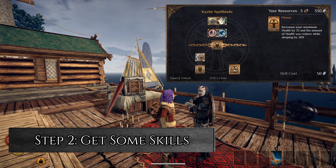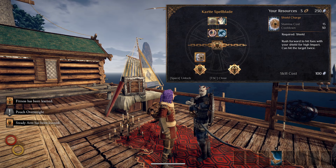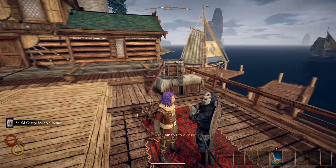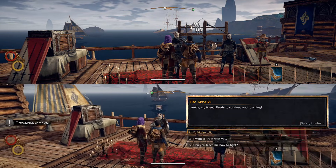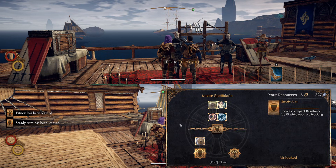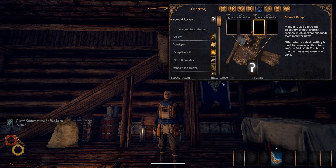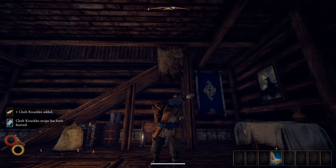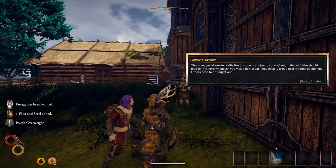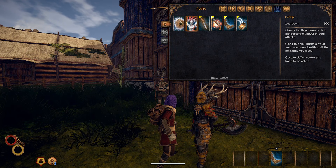Step two: get some skills. Stop by Ito the Spellblade in Sierzo and pick up the Fitness and Steady Arm passives. If you're going to be a Hex Knight, also get the Shield Charge skill. Before you leave Sierzo, craft some Cloth Knuckles and equip those. When you leave town for the first time, Burek will teach you Enrage if you have the Cloth Knuckles equipped. You can use Enrage to give yourself the Rage Boon, which increases your impact damage and works well with both builds.